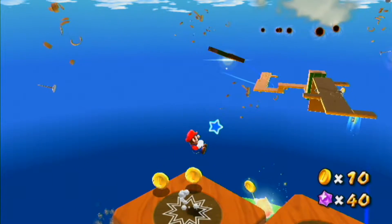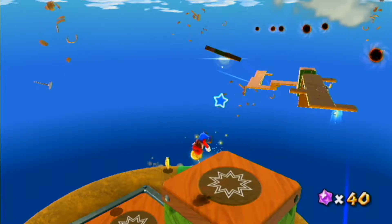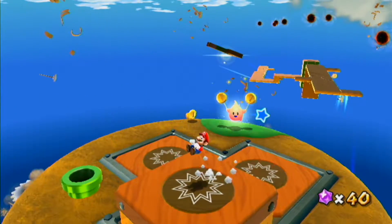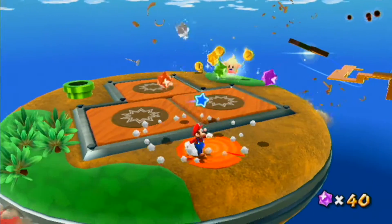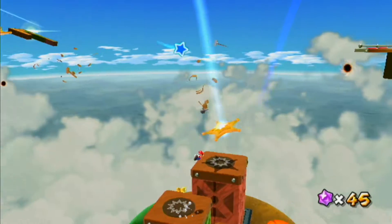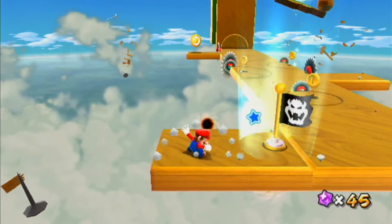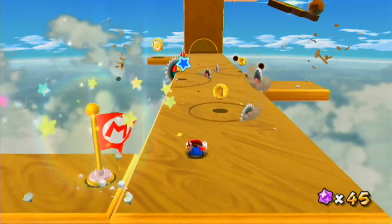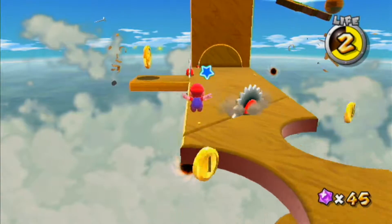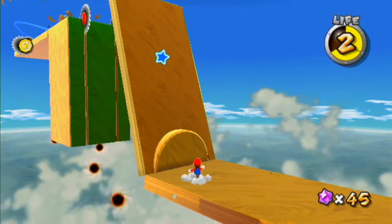There is a hungry Luma — he's gonna need coins. I haven't been collecting all the coins I can, so I'll come back and get him after we do the main star, which is probably related to this launch star up here since it's the only way we can go. Comet Metal's up there; we have to hurry before that saw saws it off. Luckily it doesn't start until you get close to it, so that's good.